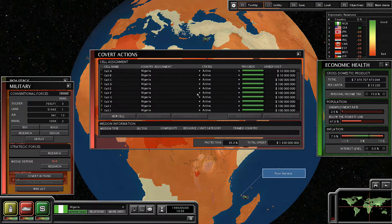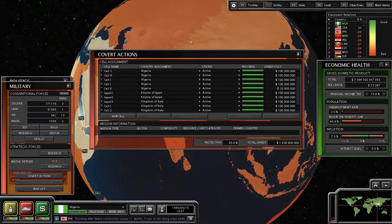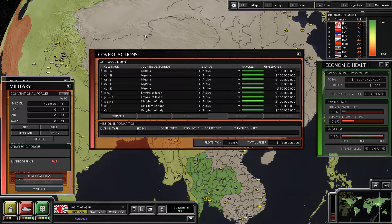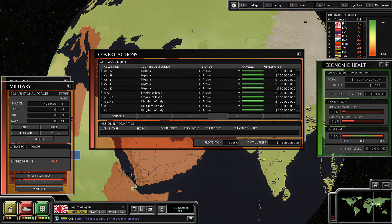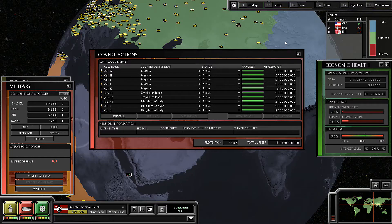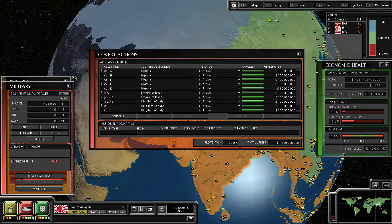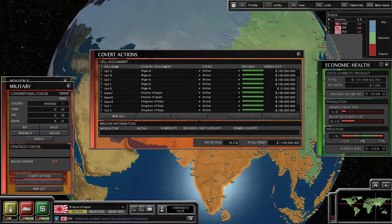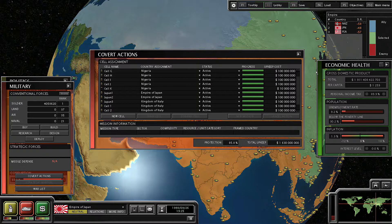Now that the economy is all set, we're going to focus once again on our covert operatives. Basically what I want to try and do is become friends, in a very nefarious manner, with Japan. My train of thought is that when I become great friends with Japan, I'll be able to ally them and form a great military friendship with them. The reason why I want to do that is because the Greater German Reich also has an alliance with them — so if I ever go to war with the Greater German Reich, if I am allies with Japan, they won't go to war defending the Reich because we're really good friends.